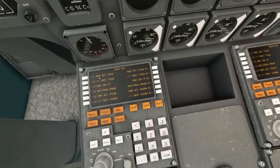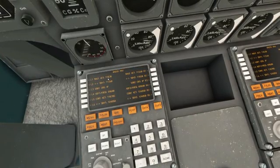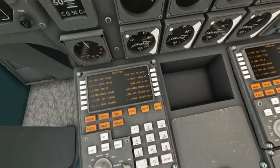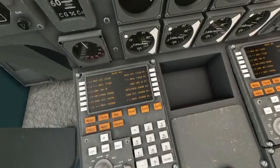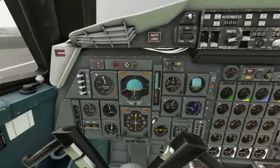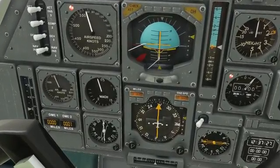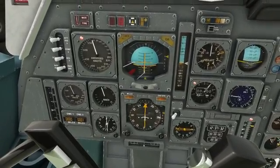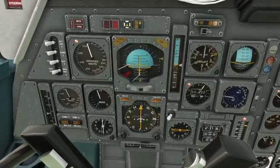On the FMC, I have the localizer for 17R, 1103, dialed into NAV1. NAV2 is 1136, which is London VOR DME, so I can keep SA on my general position as I fly around. If you have a look down at the VOR indicator, lower left, just to the left of the HSI, you'll notice that the big arrow is pointing slightly right, and that is pointing towards the VOR DME. And the small arrow is pointing directly towards the localizer.